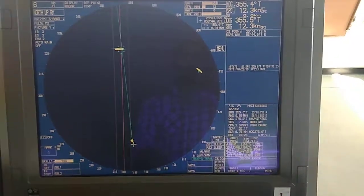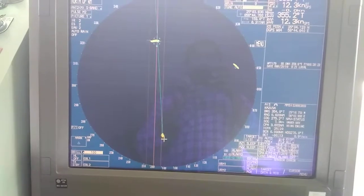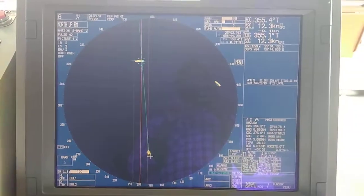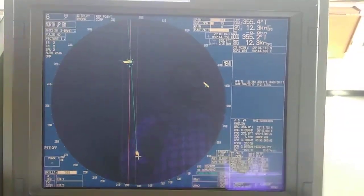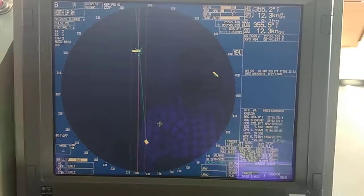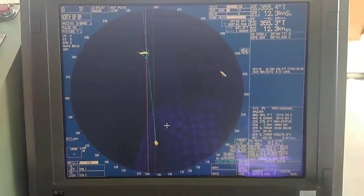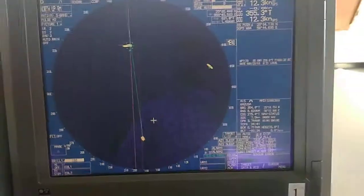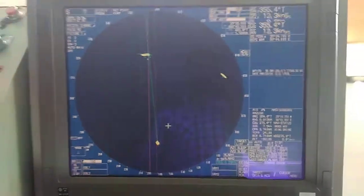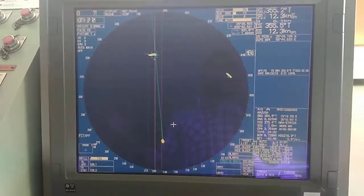I have now adjusted and tuned the radar. The tuning is on auto, gain is 63, and sea clutter is 13. I haven't applied rain clutter because it is mainly used when there is rain or when departing from port.